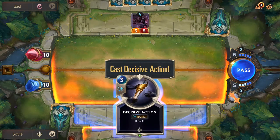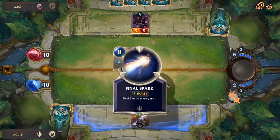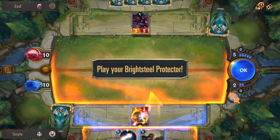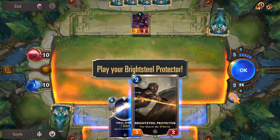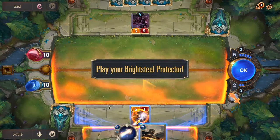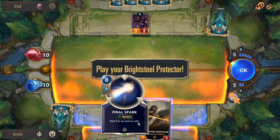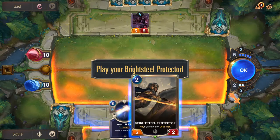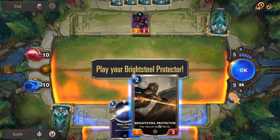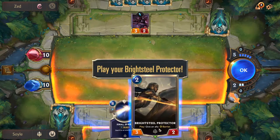We're going to cast this spell — take it from our hand and put it on the field. It will resolve instantly. It drew us two cards: one is Final Spark, also a burst spell but an expensive one for 8 mana — it deals 6 damage to an enemy unit. And it drew us another card, a follower unit: Brightsteel Protector. If you play it, you give an ally Barrier.